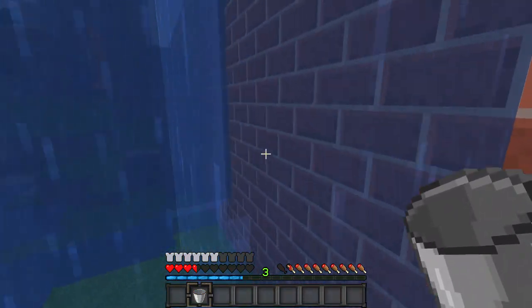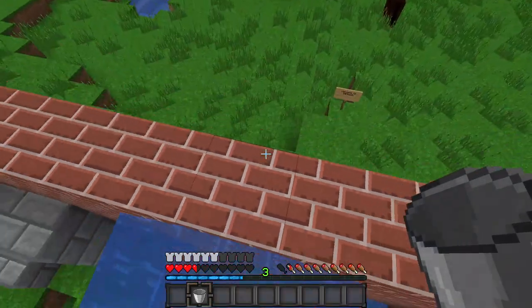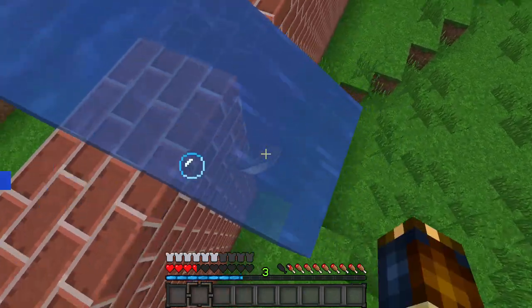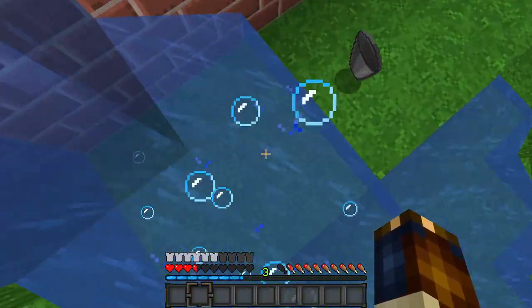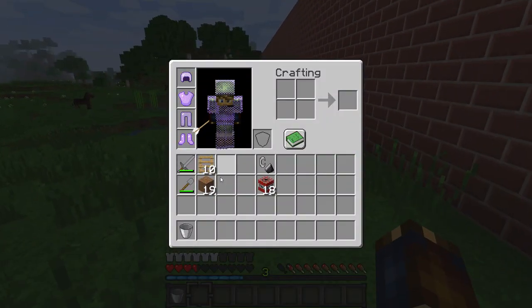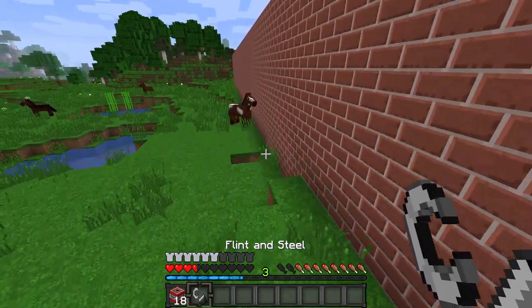Climb your way up Trump's wall, grab your water again, and place it on the other side so that we can have a safe way down. And look at that — we are in America! But what's the coolest way to get into America and get over Trump's wall?